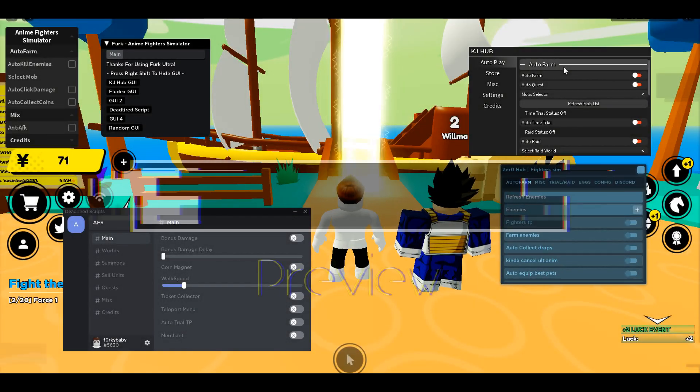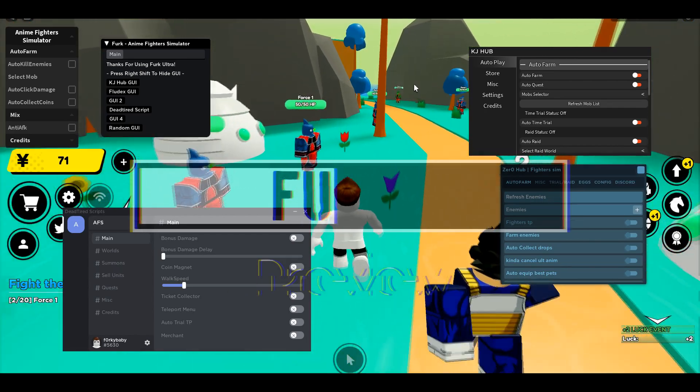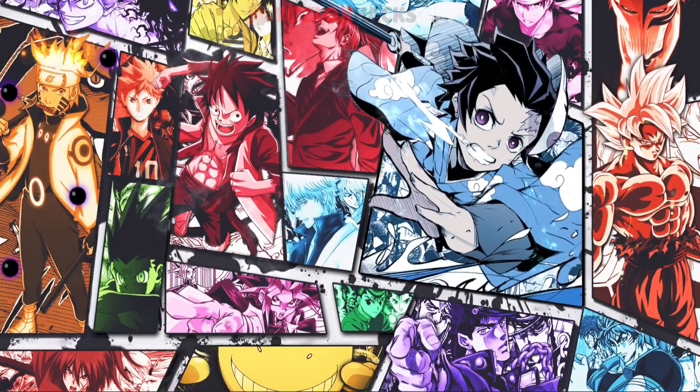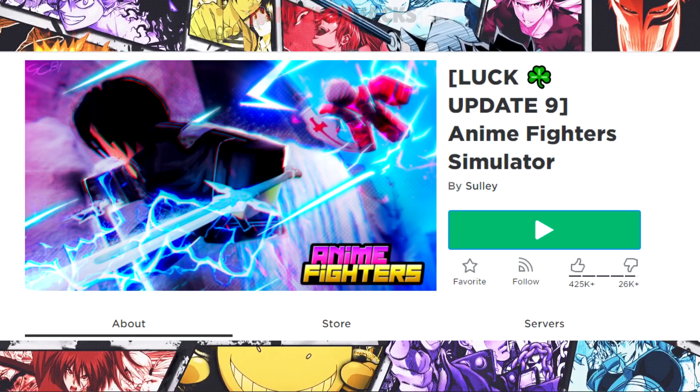As you can see guys, we have over 6 GUIs on this hub where you can auto farm, auto quest, auto raid, and do a lot more stuff and get so much fighters for free. This is so OP. Hey guys, Ferq here back in one video. Today I'll be showing you a new overpowered script GUIs for the new anime fighter simulator update, which is update 9.